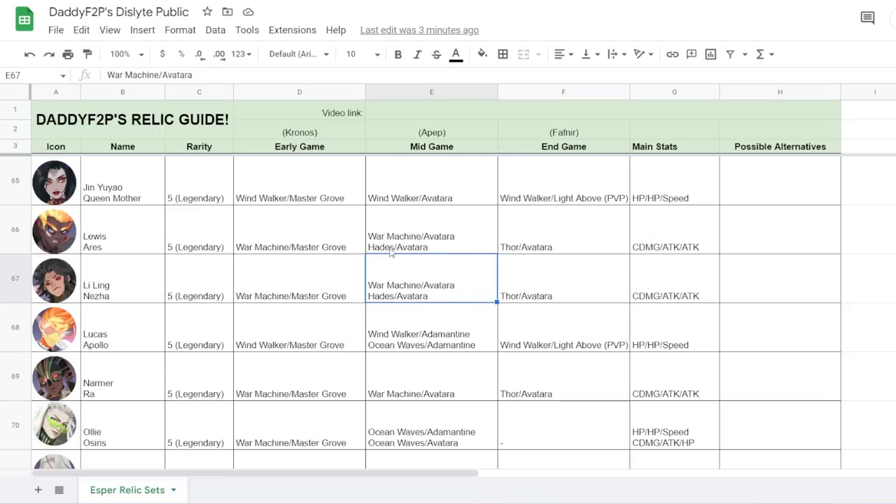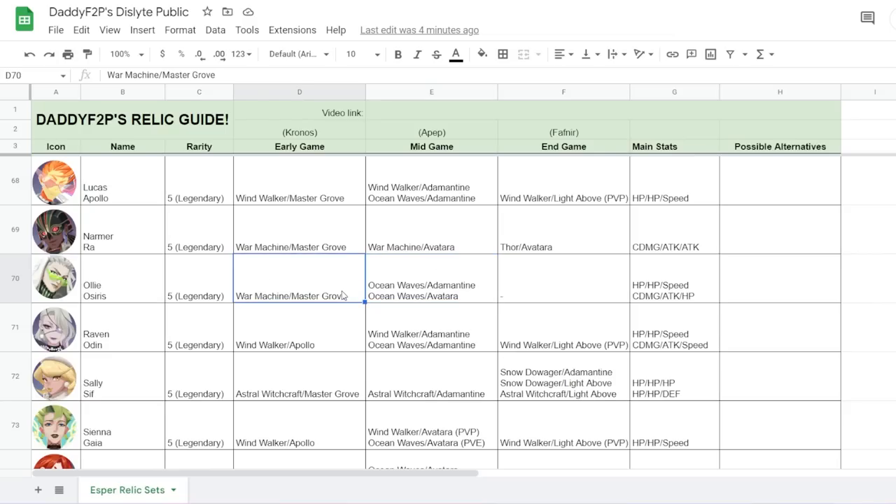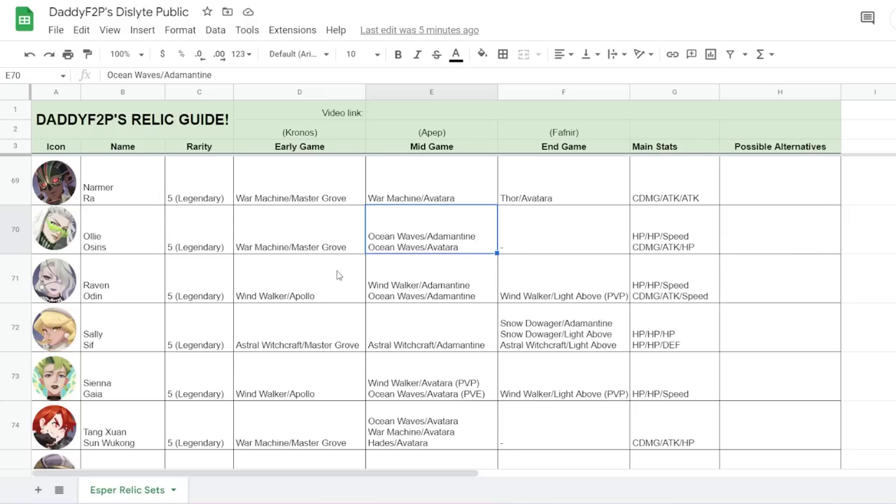Luis and LeLing have the exact same builds — War Machine and Hades, or Thor and Avatara eventually — except Luis needs a lot less Crit Rate than LeLing. For Lucas, you can build either Windwalker or Ocean Waves depending on PvP or PvE. For Oli, in early game build him more DPS-oriented for Chronos 10, where he can protect allies from pillar damage. Eventually going tanky is the way to go — Ocean Waves with Adamantin or Avatara, with HP, HP, Speed.